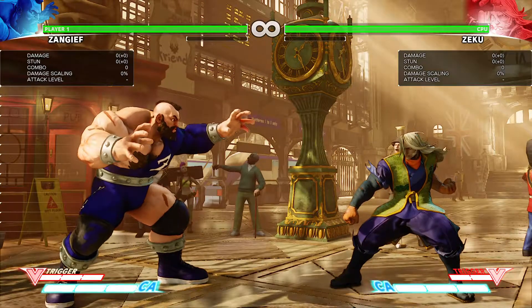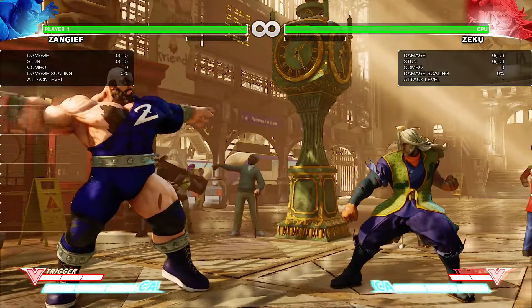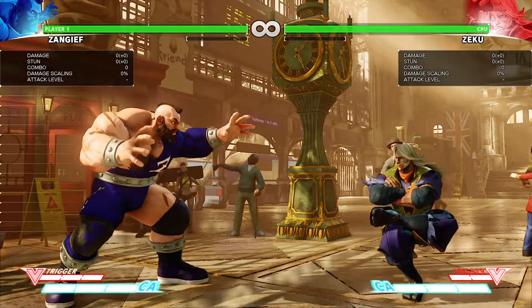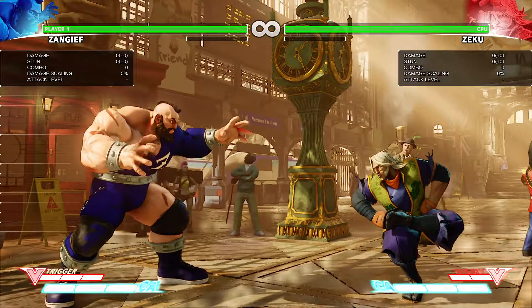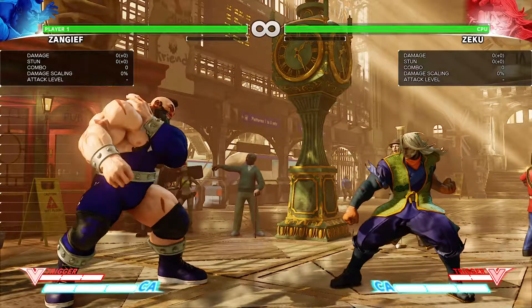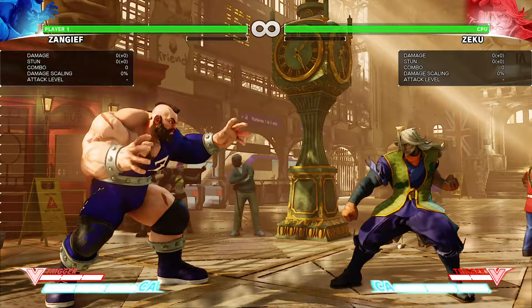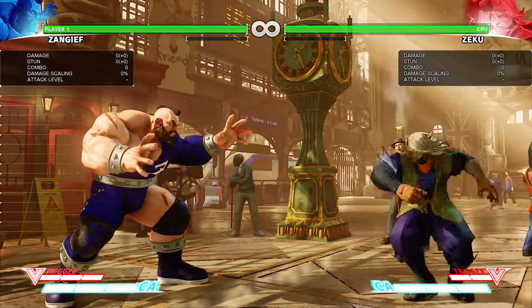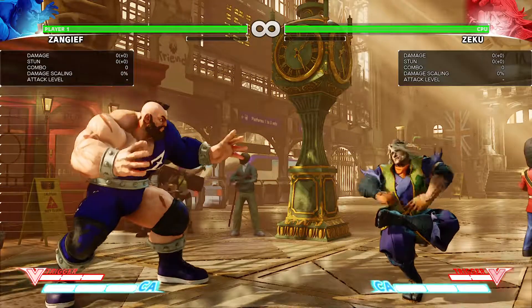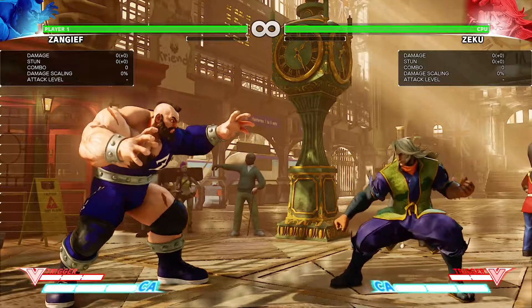I'm sure there's combos and stuff into it, and pretty much everybody has at least a combo with it. But since this is just a critical art, no need to get into combos. That's it for Ziku's critical art. It's pretty close range. I would say the V-Trigger into the critical art is probably a really good idea for him, because he needs to make sure he's close — or combo it. If he's just going to try to pull it off out of the blue, he's just got to make sure he's in range, because he'll miss it if he's not. Alright guys, thanks for watching.